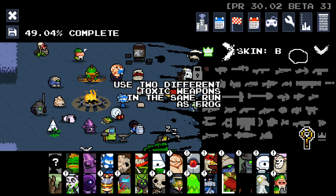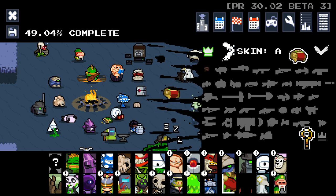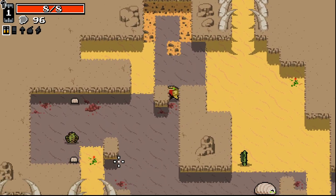We've got: use two different toxic weapons in the same run — okay, we can do that. Reach and beat the throne as Frog on the game mode disc room with the setting at least six discs. What the hell? We'll at least go for the B-skin — we can definitely get the B-skin. But C-skin seems a little convoluted.